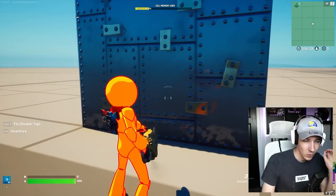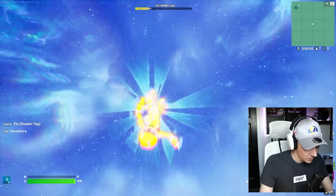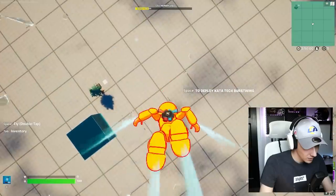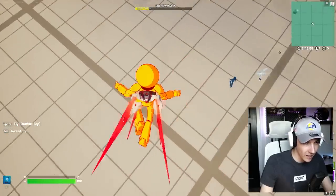That actually brings me to my next super smart idea: can we send the blade through a rift with the saw? Let's try it out. It does not move up with us, and it's still down here, still going.